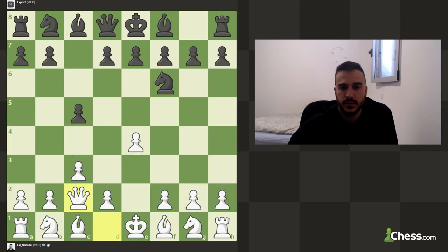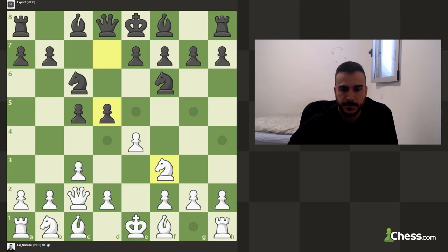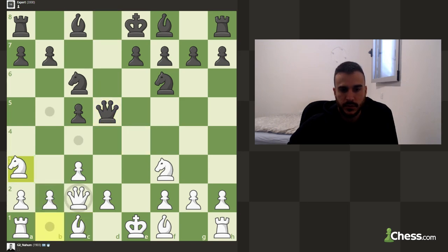Let's play queen c2 just to protect everything. This pawn is also restricting this knight completely. Let's continue with knight to f3 — of course we take.